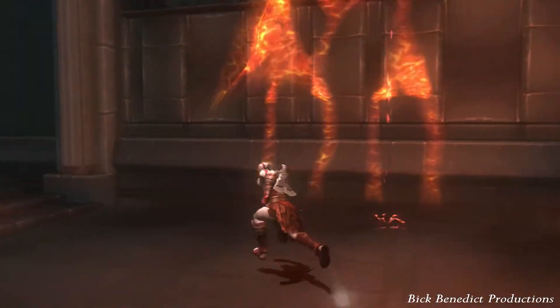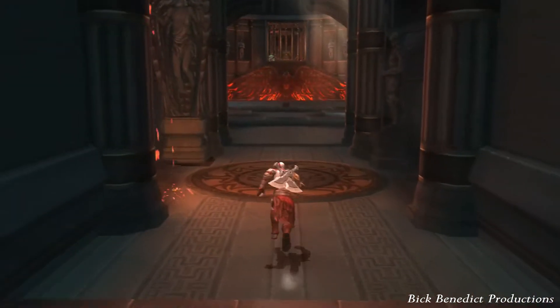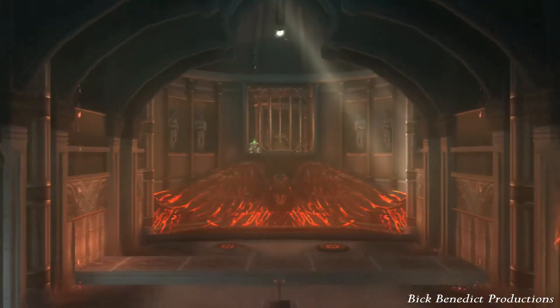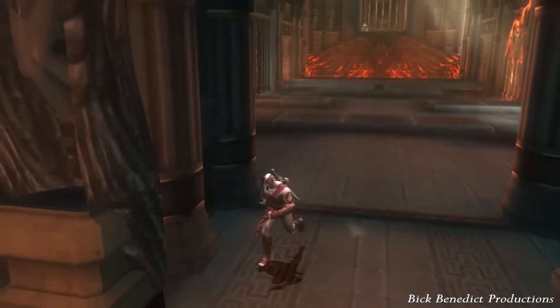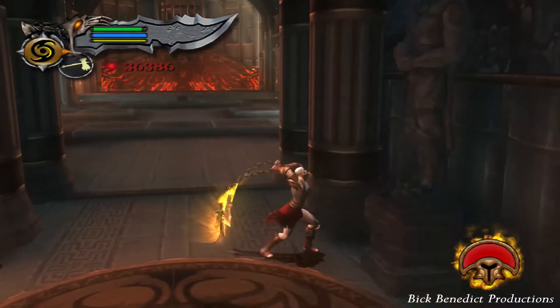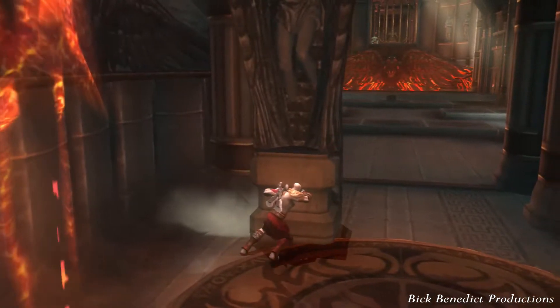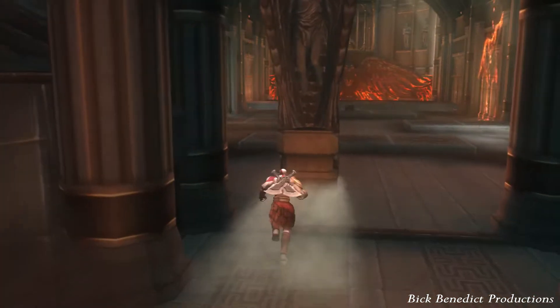Now we're going to come up here. There's a pair of chests right there, a smashable object to the right, and a column over here which we'll need to drag. That's our ultimate goal — the other side of the room. But we have some tedious things to deal with. The way that you spawn the birds and the legionnaire is to move the column up to a certain point.